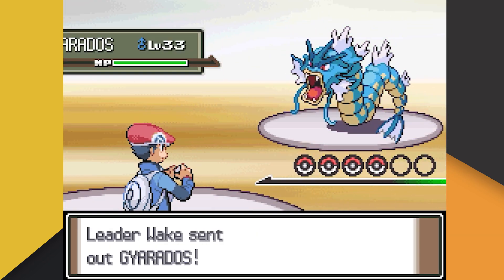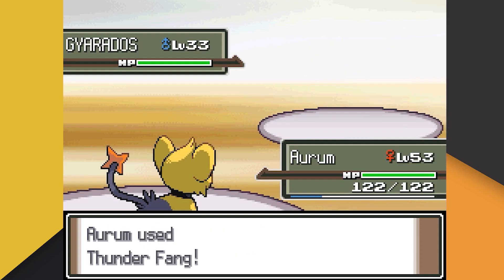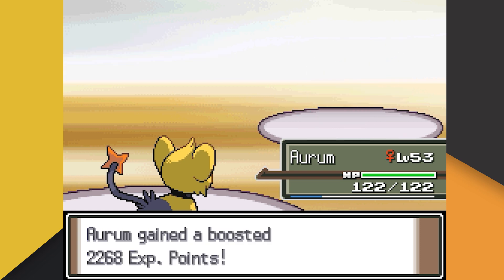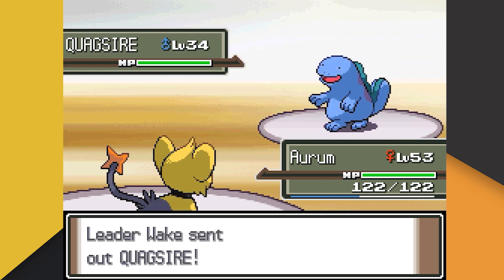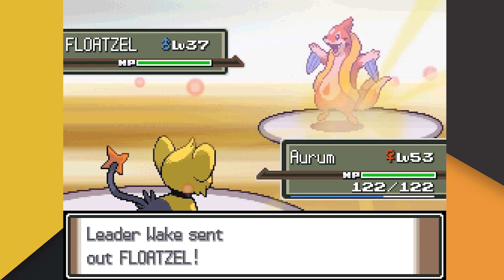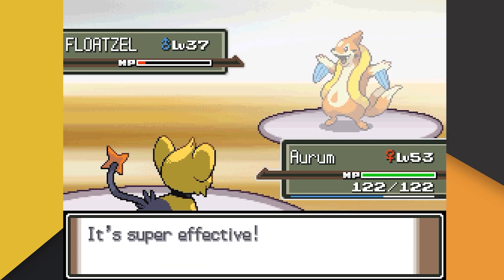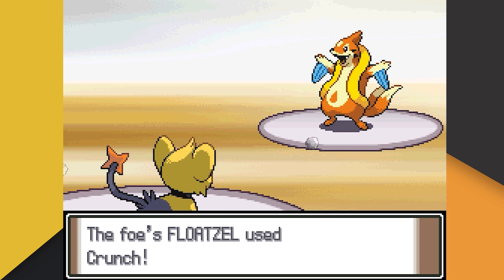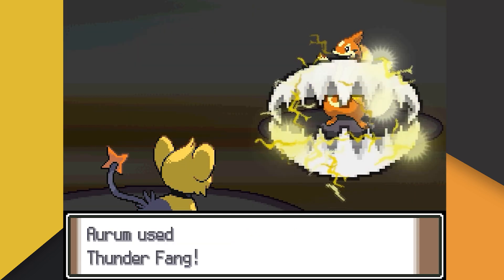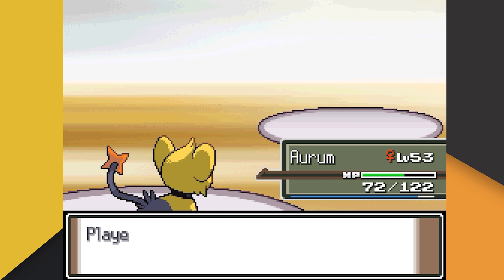Finally, we get to a good attempt. Wake leads with his Gyarados, who really isn't a huge threat since we can one-shot it with Thunder Fang if Aurum listens. Thankfully she does, and Gyarados is obliterated by a crit. Quagsire is sent up next, and Aurum listens again, using Return — we get yet another crit and one-shot the Quagsire. Wake's last Pokemon is his Floatzel, who we hit with Thunder Fang but fail to knock out. Floatzel eats its Citrus Berry and we're hit with Crunch, which lowers our defense. Thankfully Aurum listens one more time and we knock out Floatzel, defeating Wake at long last.